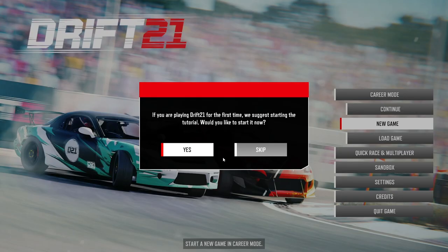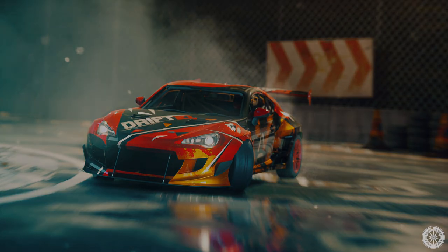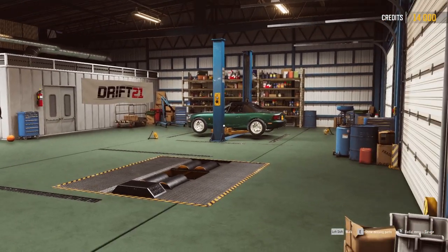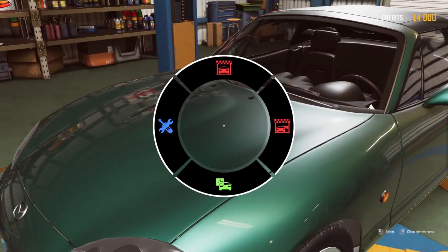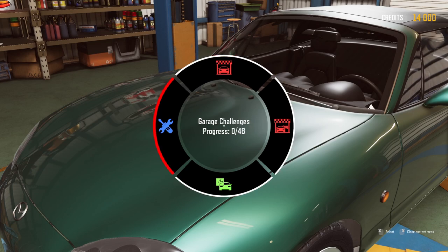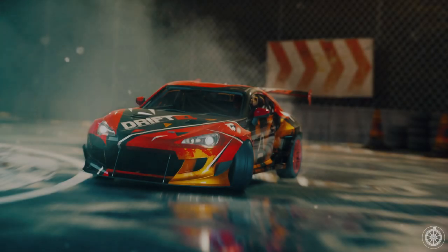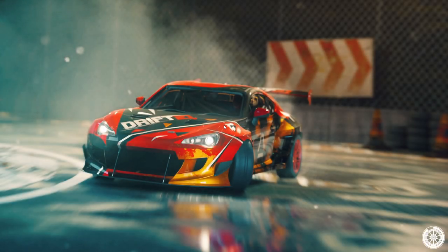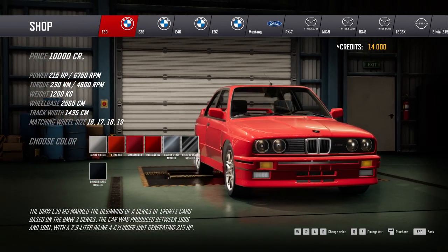We're going to go into a new game, skip the tutorial, and hop into Drift21 to see about doing a new car. We do start off with a Miata, but who really wants a Miata? We're not going to use this — we're going to buy a new car. Sorry to all the Miata lovers, but we're not building one.